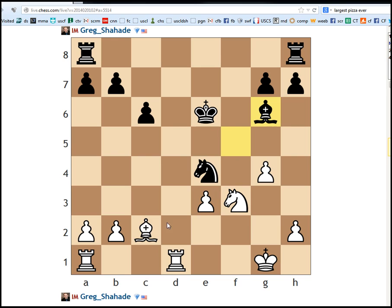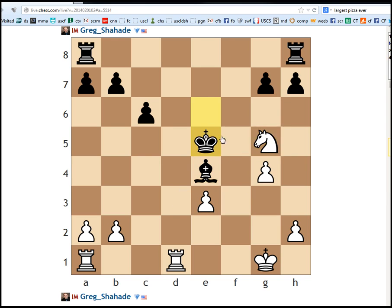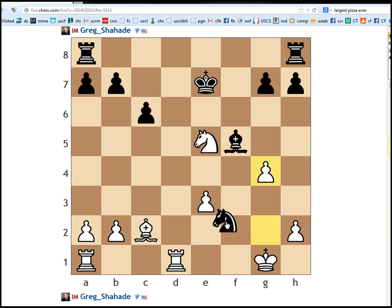Because of that variation: king to e5, knight to f7. Let me just double check to see if I'm right - I'm pretty sure I am. Yeah, black's best move, actually, after g4 is knight to f2. But then we win two pieces for the rook - take, take - and white is basically in a winning position.